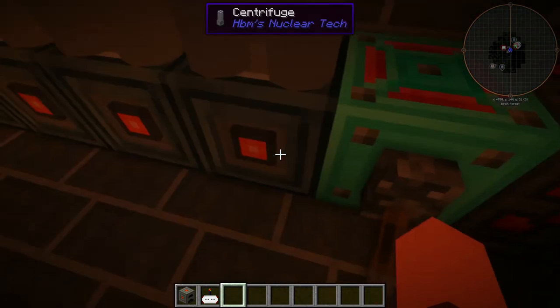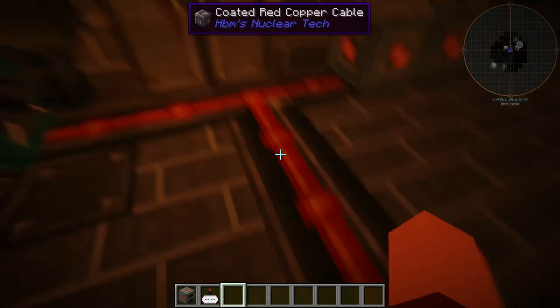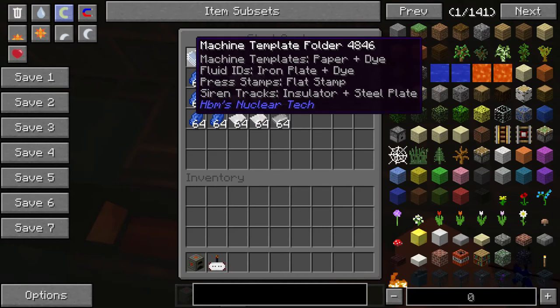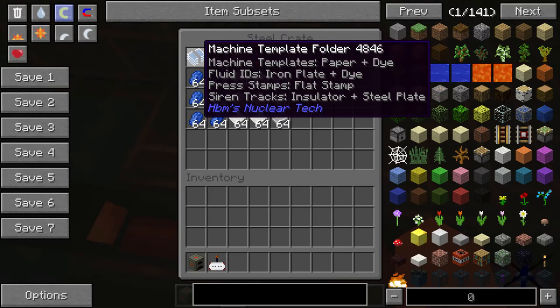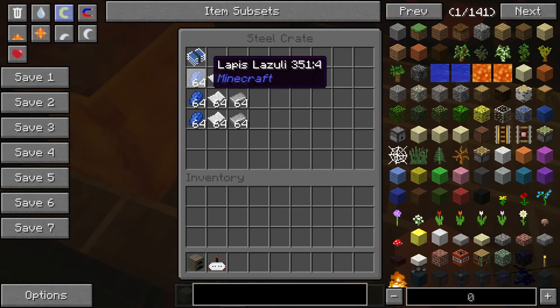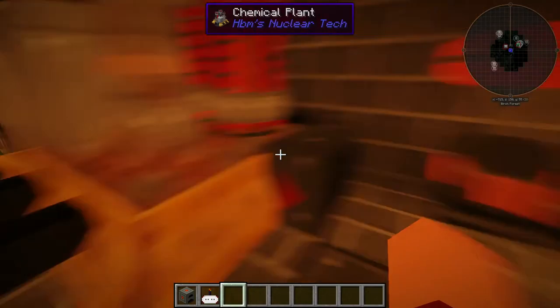Next we have the centrifuges — we have a row of these for ore enrichment and stuff. Over here we have a coded copper cable that goes to our assembly machine. There are about six stacks of each for the paper and the lapis lazuli, which is the dye for the templates. We also have iron plates so we can make fluid IDs. Up here we have our chemical plant as well, with another three lapis lazuli, three paper, and more iron plates.